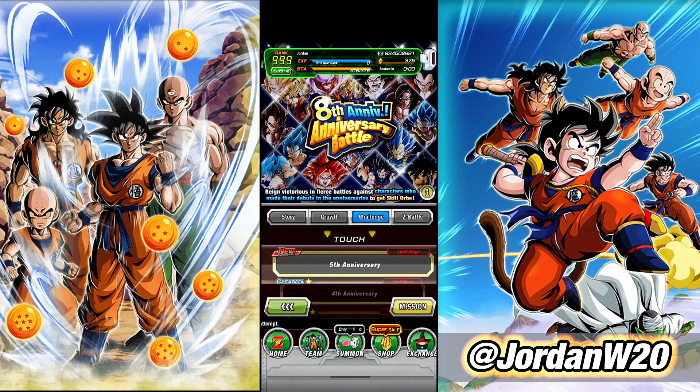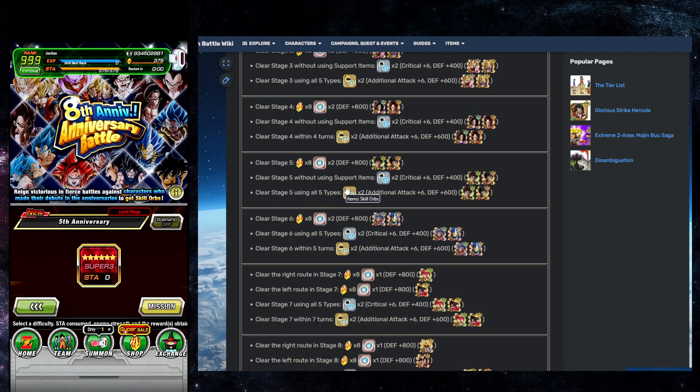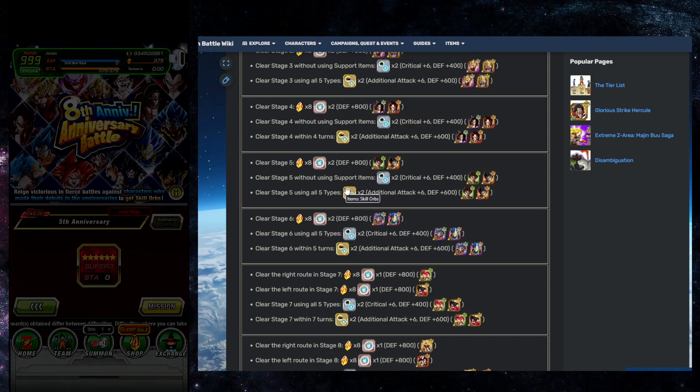Let's take a look at the missions we need to complete before we hop into team building. This is stage five — we just need to clear it, which gives us the eight stones and defense bronze equips. Clearing stage five without using support items gives us the silver, which is a level six crit and plus 400 defense. Clearing stage five using all five types — AGL, Tech, Int, Physical, and STR — is the third mission. There's no turn restriction on this one, just a little more lenient than stage four.